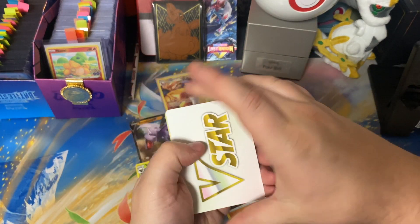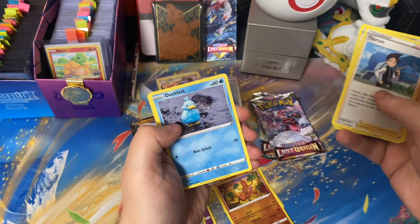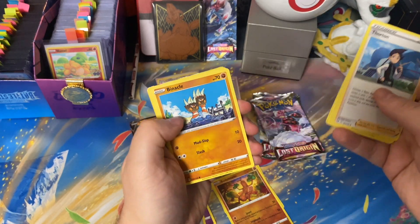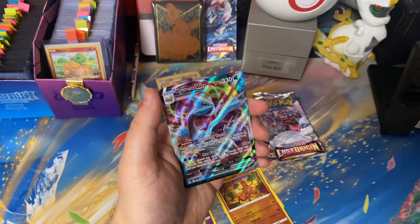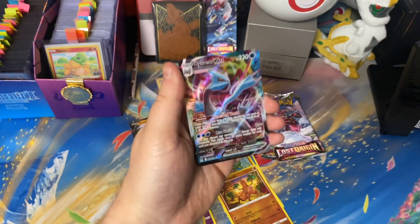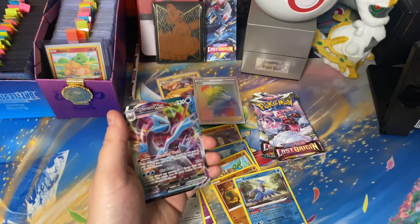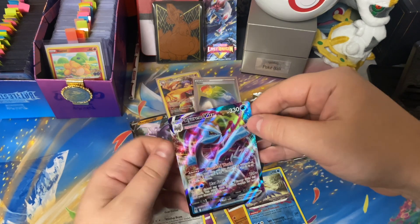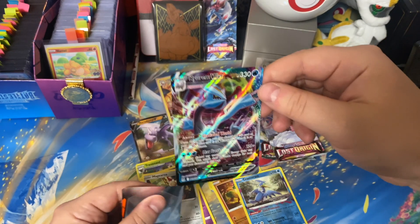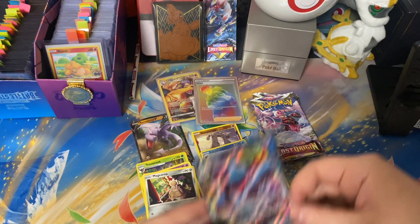We'll start with the V-Star, get rid of that. We got Thornton, a Bronzong, Colress, Ducklett, Suicune, Binacle, Goomy, Snover, a Cramorant going into the Kyurem V-Max. Let's go! That Cramorant's pretty crazy — I got to play that thing online the other day and it did crazy damage to me. But we got Kyurem V-Max as well from this Elite Trainer Box!